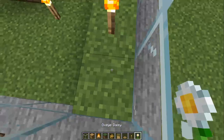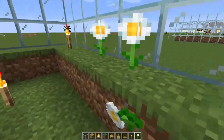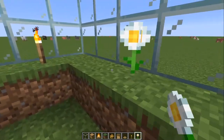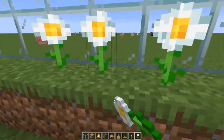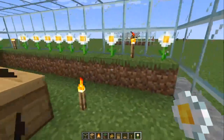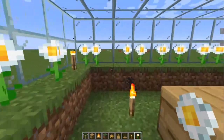Now it's time for the flowers. I actually chose oxeye daisies just because I like the way they look, but any type of flower will work. Just make sure you cover all the dirt cubes on the edge and place them there — make sure you cover every single one so that the bees can fly to the flowers, get the pollen, and thus produce the honeycombs you need. That's the actual farm — all that you need.